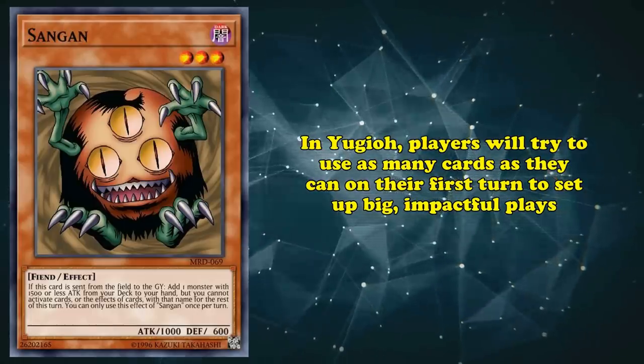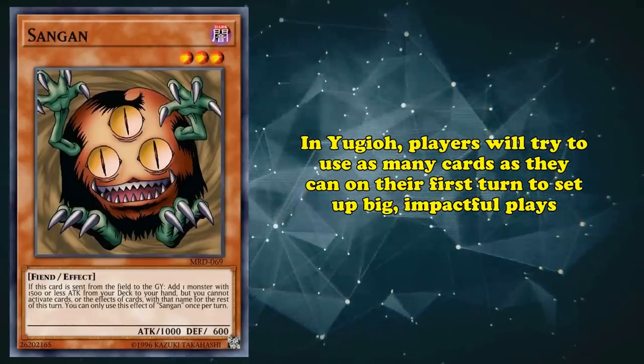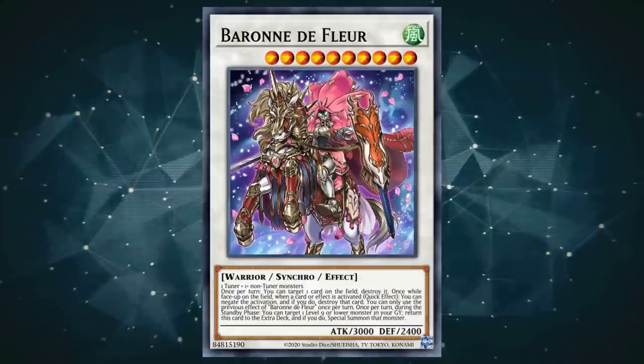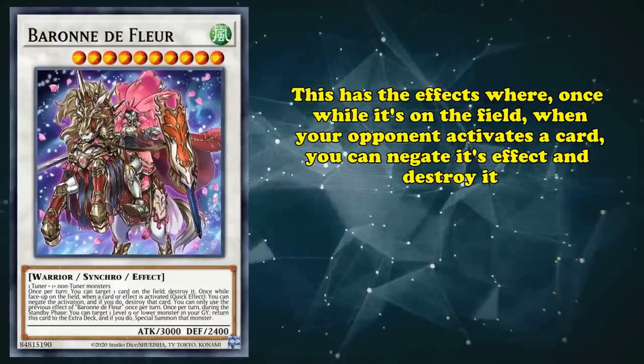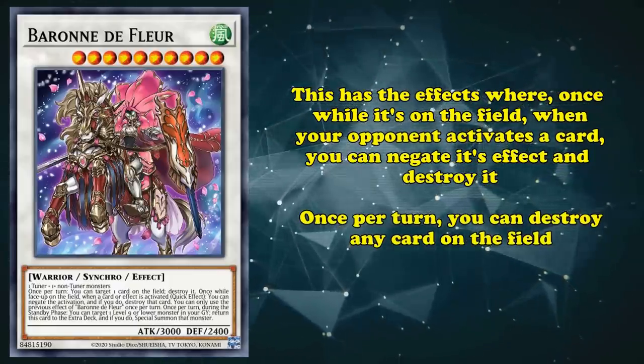On the other hand, in Yu-Gi-Oh! players will usually try to find a way to use as many cards on their first turn to set up big, impactful plays — usually with cards like Barone de Fleur, who has an effect where you can negate and destroy a card your opponent controls once it's on the field, and once per turn, you can also just destroy any card on the field.